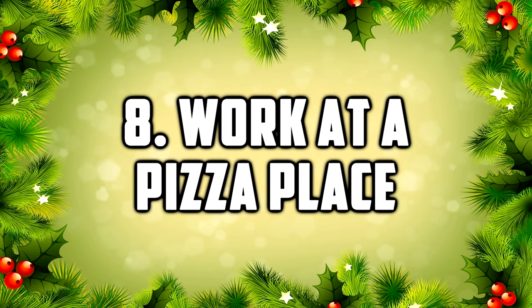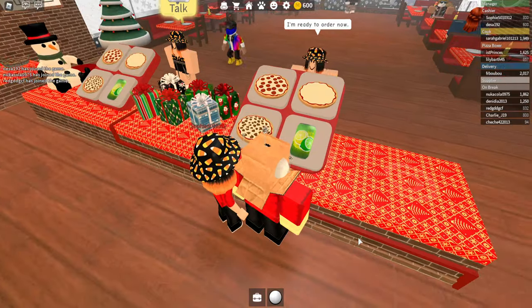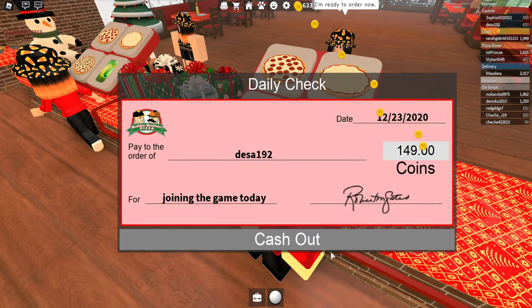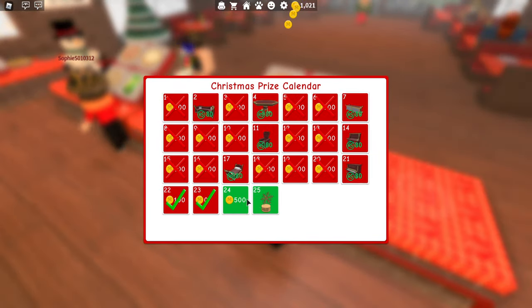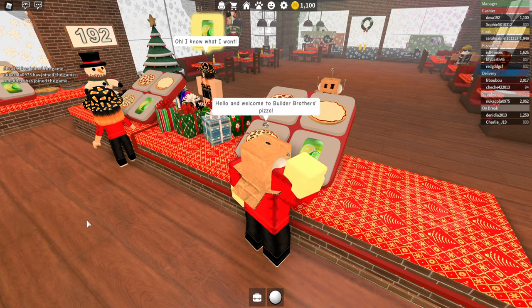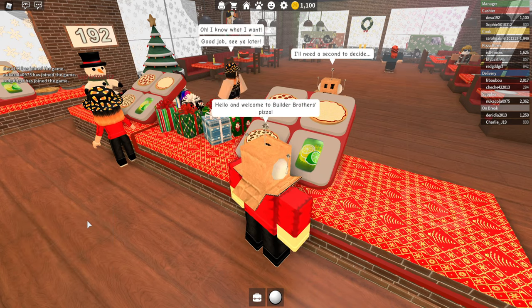Number 8: Work at a Pizza Place. In this game you're supposed to work at a pizza place where you'll need to fulfil food orders as a team and use the money you earn to upgrade your house and buy new furniture. For the Christmas update, they have a new advent calendar and Christmas decorations all around the map with some music to accompany it. You pick a gender and your role in the pizza place — for example, you can play as a cashier, which is pretty simple, or as a cook, which is kind of hard.